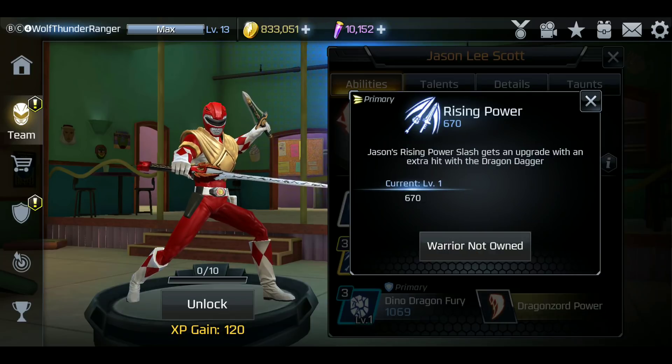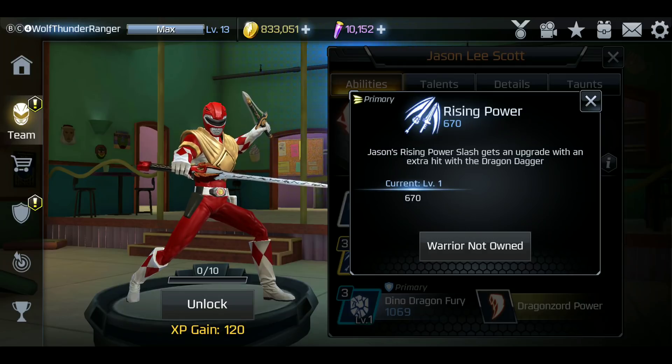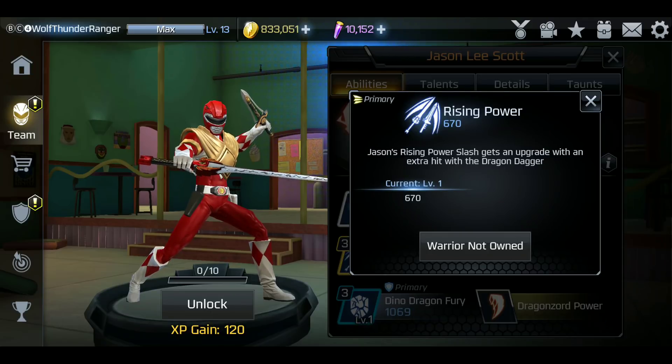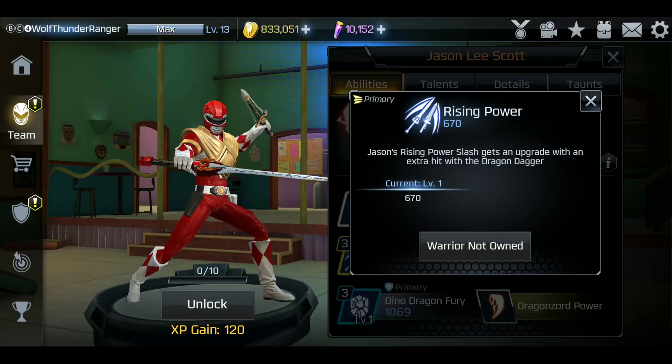So we have Rising Power - Jason does the Rising Power Slash again but gets an extra hit with the Dragon Dagger. So is he going to pop him up twice? Probably. That's pretty good, and it might be a quicker version since his Breaker one's a slow version. This might be a quicker one, which is why this move is like 670 damage. Makes sense? That's going to be a quick move. Kind of reminds me of Lambo, where he got his Dark Magic Strike to go faster.